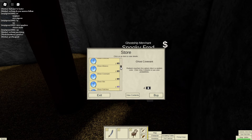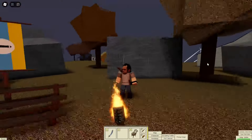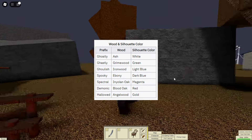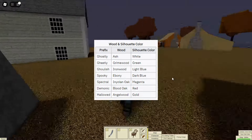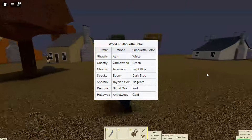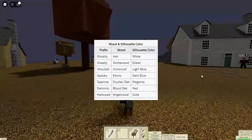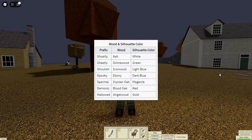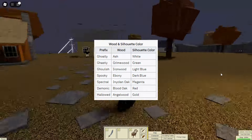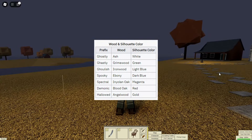That's a big selection compared to what we've had in previous videos. The colour and wood type of your ghost ship is completely randomly determined. If it's ghostly, it'll be ash and white at night. If it's ghastly, it'll be green and grime wood. If it's ghoulish, it'll be iron wood and light blue. If it's spooky, it'll be ebony and dark blue — that's the one you want. If it's spectral, it'll be magenta and yon and oak during the day. If it's demonic, it'll be blood oak and red. And if it's hallowed, it'll be angel wood and gold.